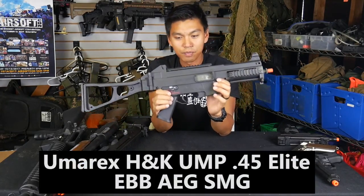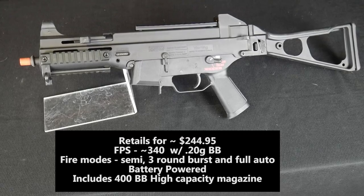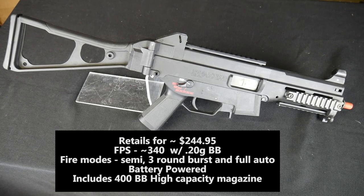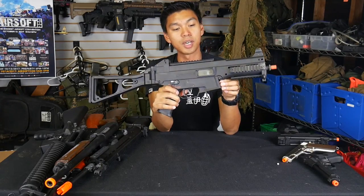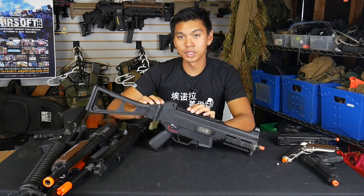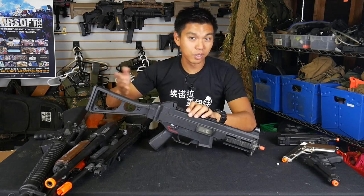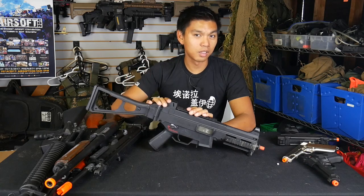Moving on up in firepower, we have the Umarex Elite Force H&K UMP45 AEG. This AEG retails for around $244 on evike.com. It includes one 400-round high capacity magazine and shoots around 340 feet per second. It is an electronic blowback gun, so every time you fire this bolt will action back. I've actually owned one of these guns for several years, and one of the downfalls is that the electronic blowback will unfortunately give out after a while.